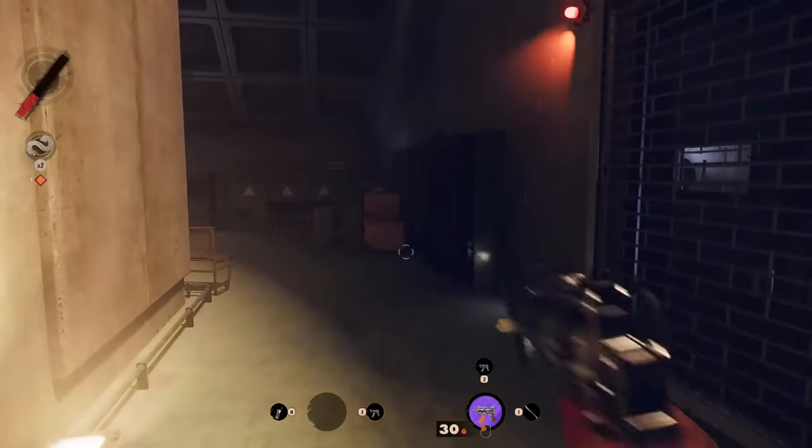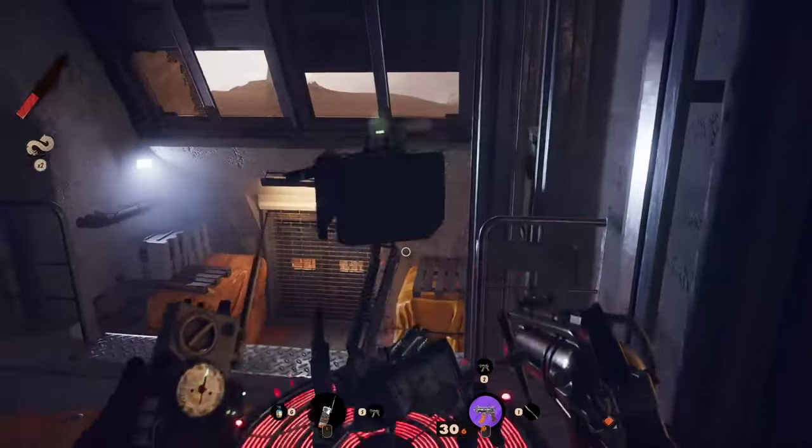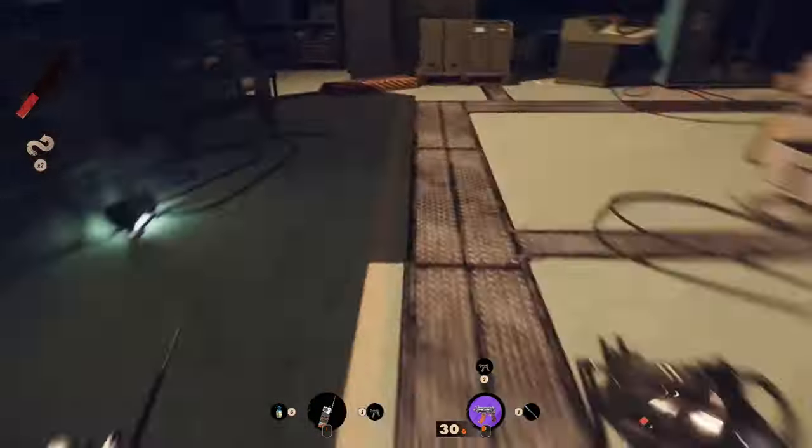Now go to the exit door and unlock it using your hacking tool. Open the door and do the same action on the door on the right. Now take the device and bring it out.